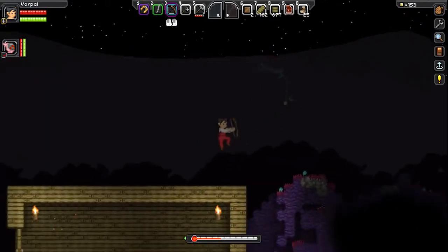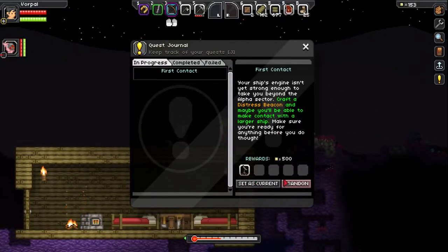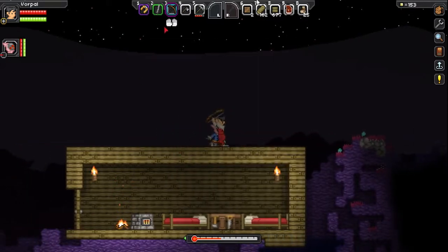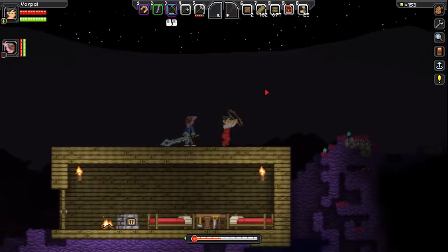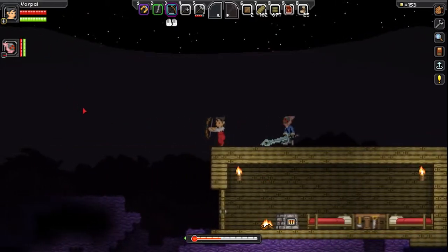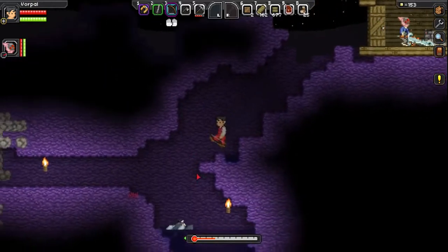So we've got to build a distress beacon, and in order to do that, we need 10 iron bars, which we already have, and then we need to find 10 copper and two silver. I have silver. Oh, you have silver? Okay, then we need to find 10 copper.